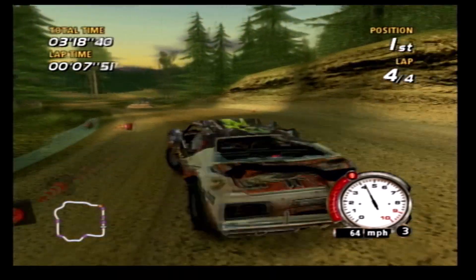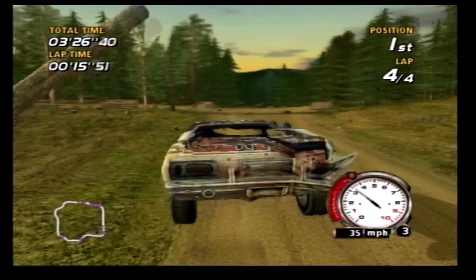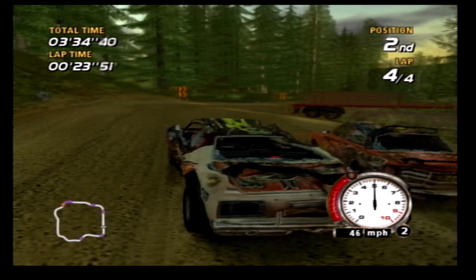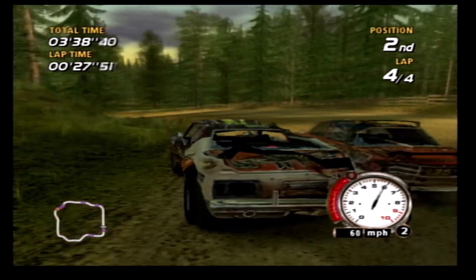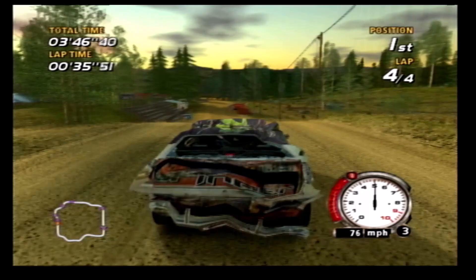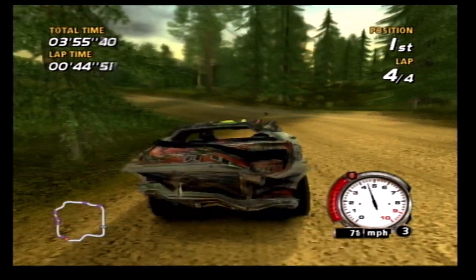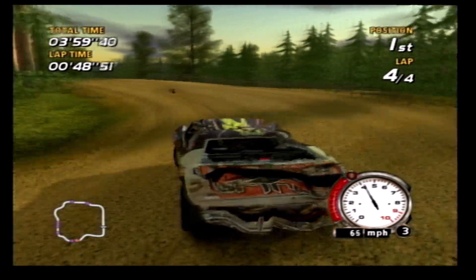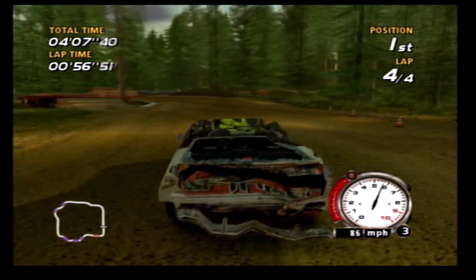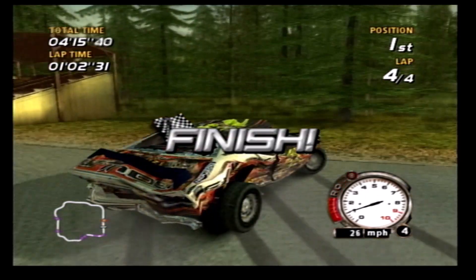That one big accident with the log pile definitely turned this race on its head. I think that's the Blockhead right alongside me as we're duking it out for the win. I get caught out by a gutter, but the opponent alongside me basically got forced into a tree. It doesn't matter because I come off the final corner, up the front stretch, and I win.